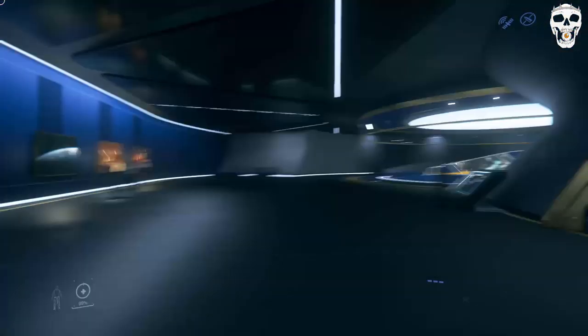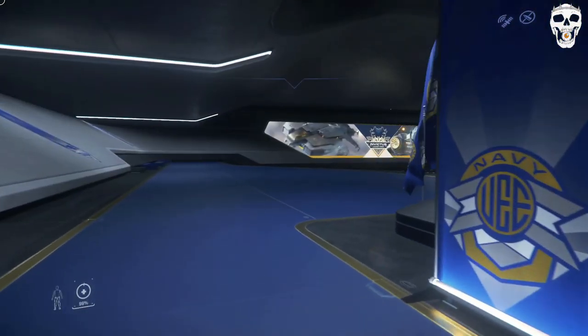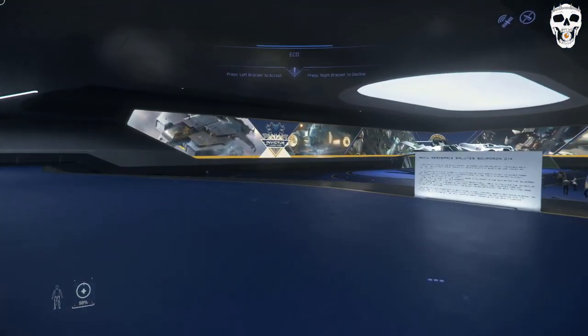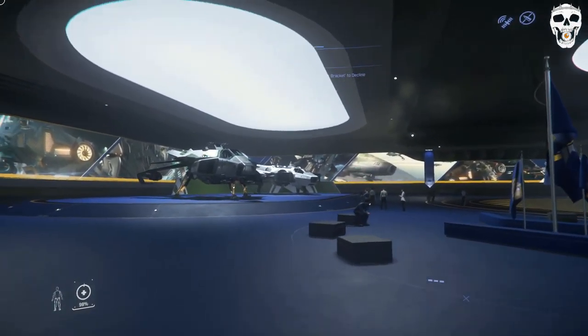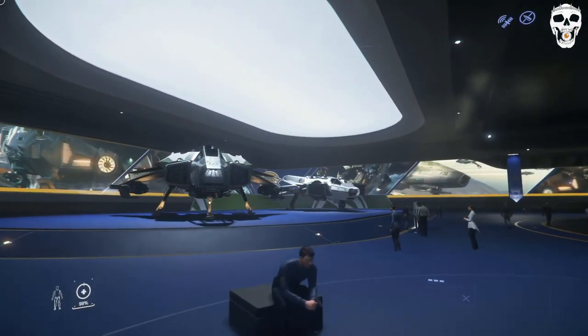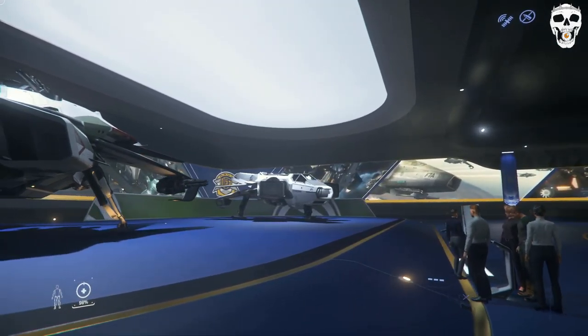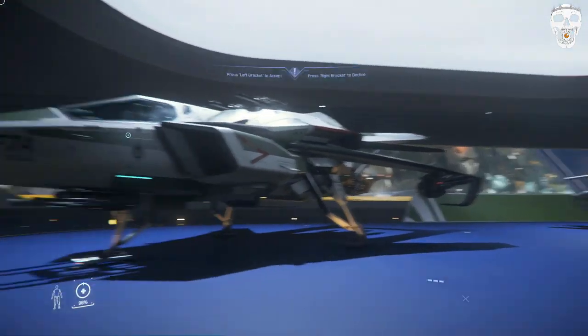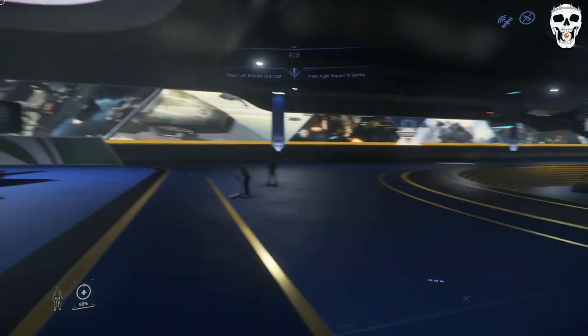There are no holograms this time and only one vehicle downstairs. In the next showroom, we have the F7C and F7A medium fighters — very iconic design for this universe, like Wing Commander. Unfortunately you can't rent one of them, but I will give you a quick spin with the other.